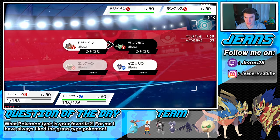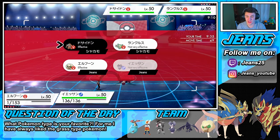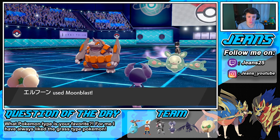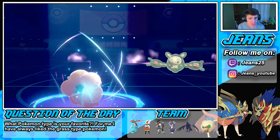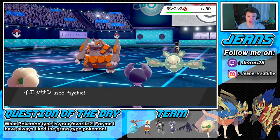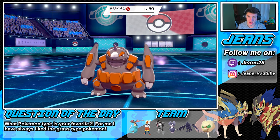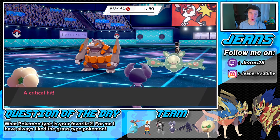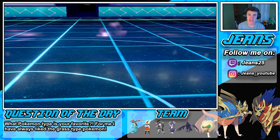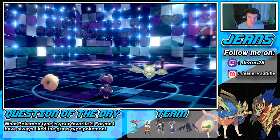Moonblast going out — I'm gonna try to take out this thing. We are Psychic locked because we are Choice Specs, but we'll do some work. I think this might actually one-tap Rhyperior — his Special Defense is buns. Watch how much damage we do — I can see us one-tapping him. Yes sir, and we get the crit! I seriously thought we were one-tapping without it — his Special Defense is absolutely terrible.